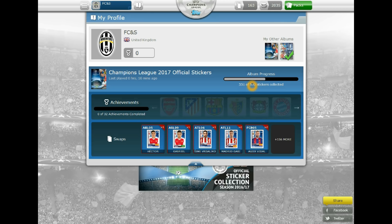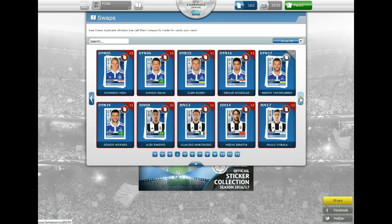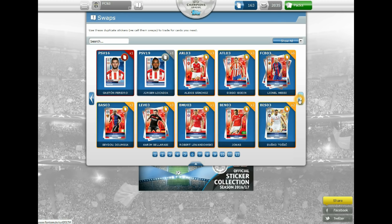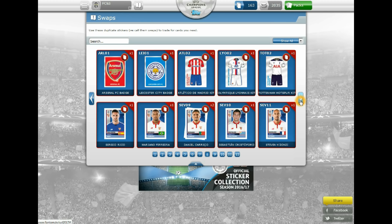We also have a massive 163 swaps at the moment, all of which are available to you subscribers. We are happy to swap any sticker for any sticker, so should you want a Gigi Buffon star sticker — which will also give you 50 coins when you stick it in your album — you can swap that with a small sticker with us, as long as you're a subscriber of Football Cards and Stickers and you let us know. So there's our current state of play.